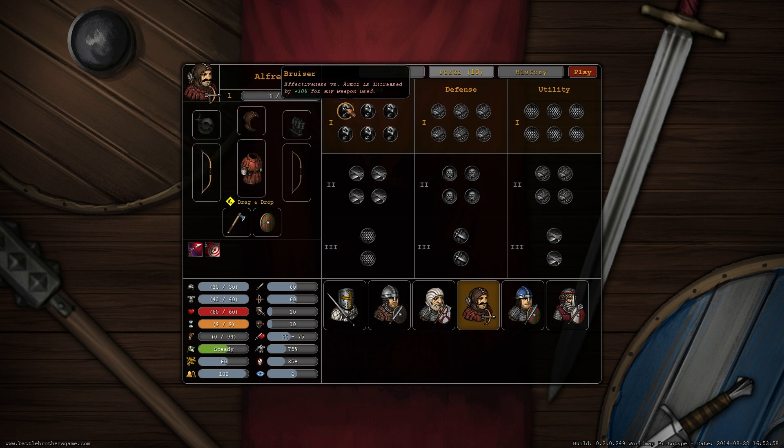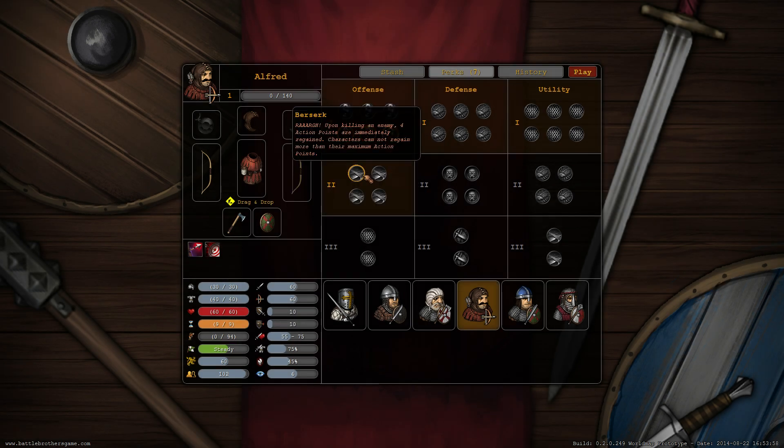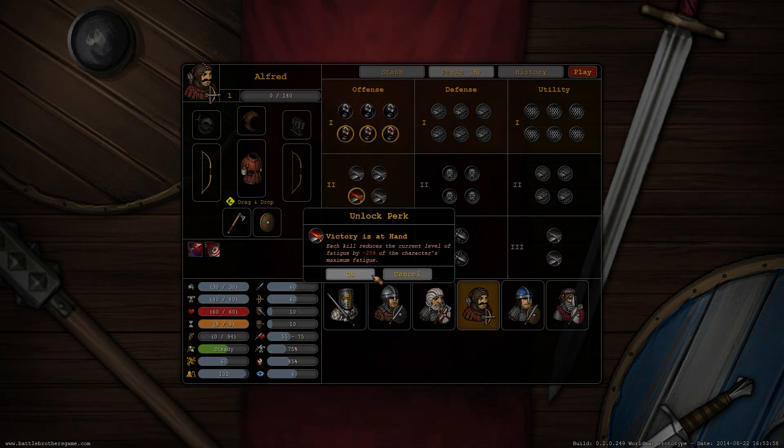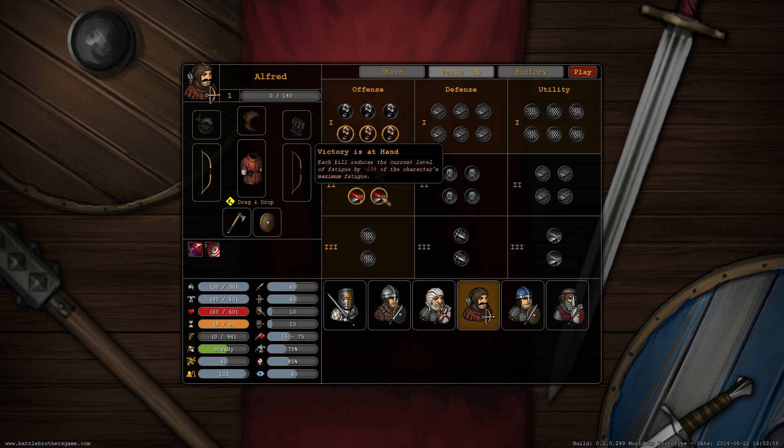What do we want to do with this guy? We're going to do as much damage as possible, so we're going to take some offensive skills. Ballistics. Close combat archer is pretty awesome — when the enemy is really close you do a lot of extra damage. This one increases the hit chance on the head, which does a lot more critical hits. Bullseye is a great skill for ranged guys. Victories at hand reduces fatigue every time an enemy is slain. And now we're going to increase his damage by 20% as well.